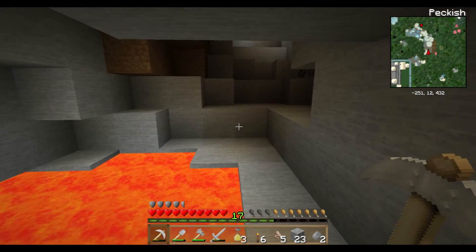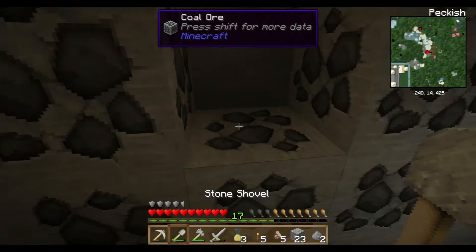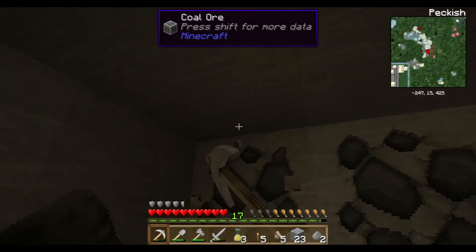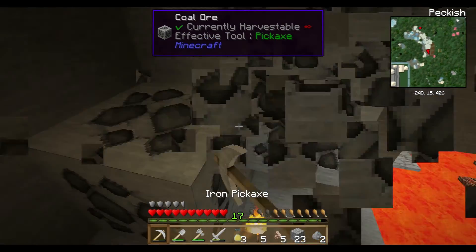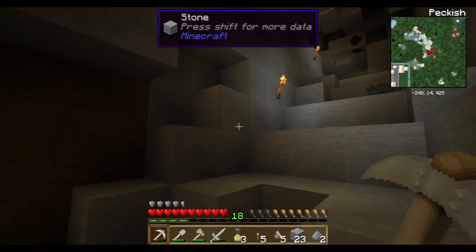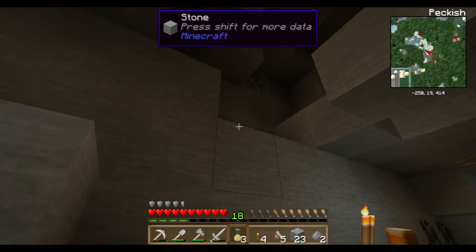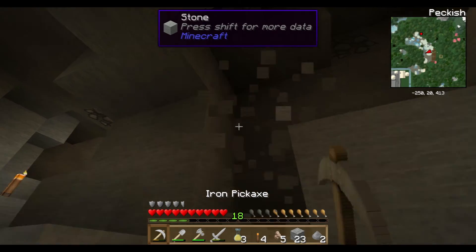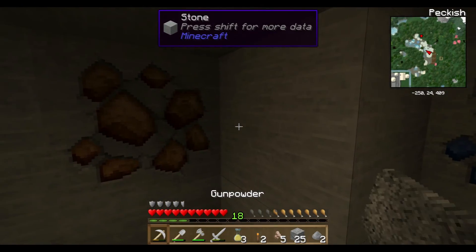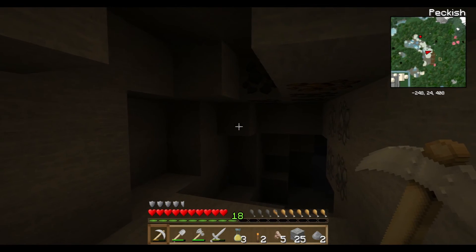No diamonds, which is a bit of a disappointment, but we might actually be able to bypass diamonds if we can get a metallurgic infuser up and running. I think steel tools might be able to mine diamond. Also I should look up what the next tier of Tinker's Construct material is because you can't build diamond weapons in Tinker's Construct - it's a metal based mod. I just can't remember what our transitional tool material was in our last game.